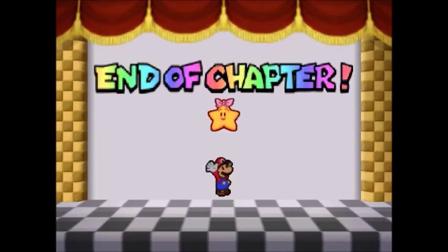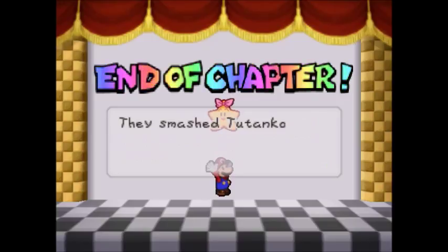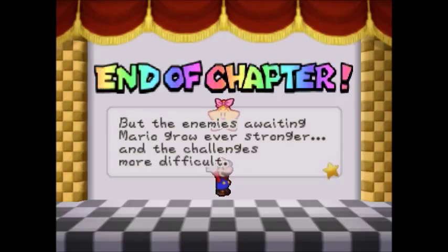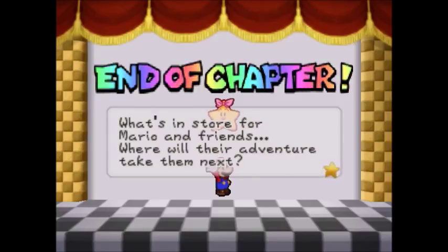End of chapter. Thus Mario and party unearthed the legendary Dry Jar Ruins deep within Dry Jar Desert. They smashed Tutankoopa the wizard and freed Mamar, the second of the wish-granting star spirits. But the enemies awaiting Mario grow ever stronger and the challenge is more difficult. What's in store for Mario and friends — where will their adventure take them next?